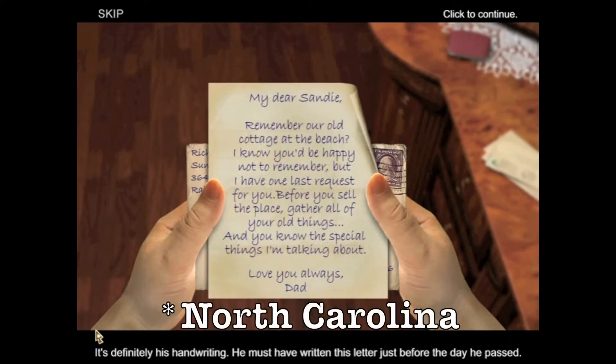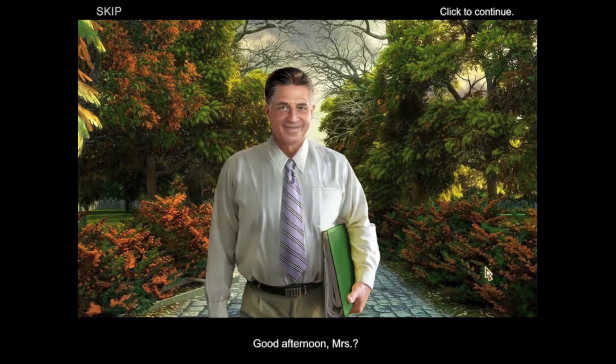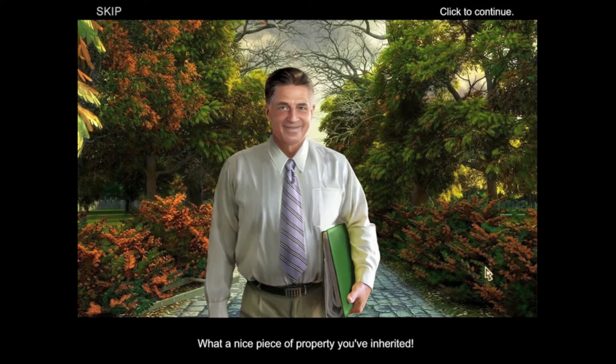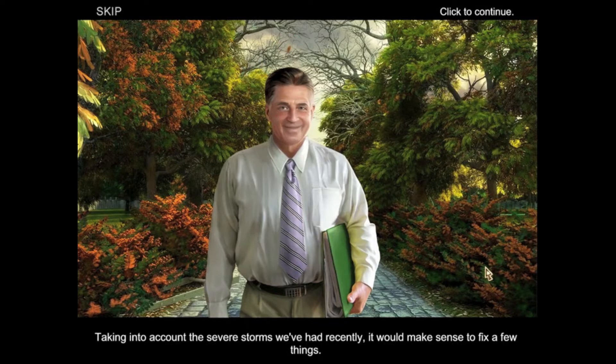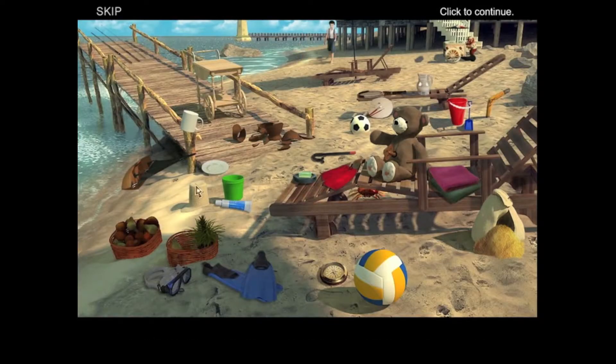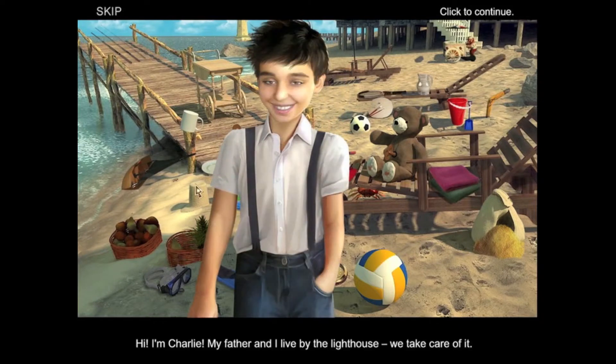Sandy travels from New York to South Carolina. When we arrive at the cottage, we're greeted by a pointless real estate agent whom we never see or hear from again. My suspicion is that he was hit by a bus. The cutscenes are mediocre at best, featuring slideshow animation but impressive character art. We quickly learn that Sandy had a childhood friend named Charlie, and we partake in her flashback memories.